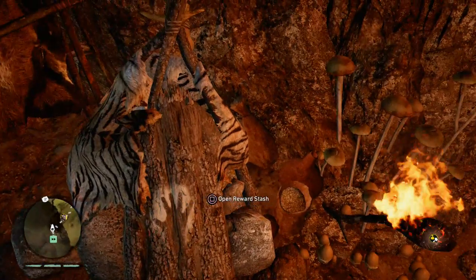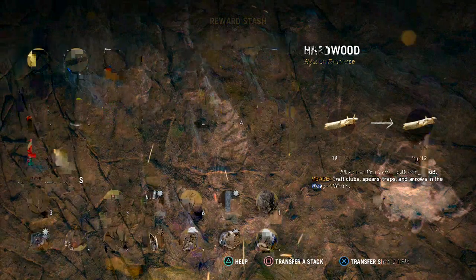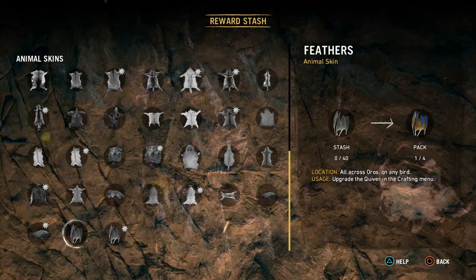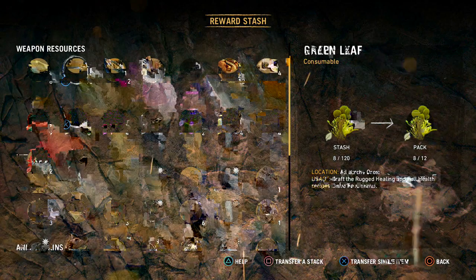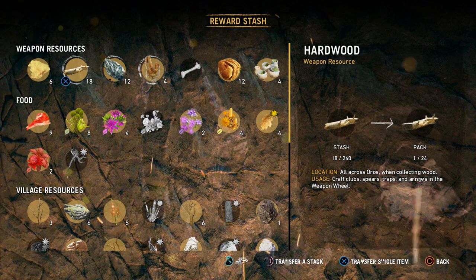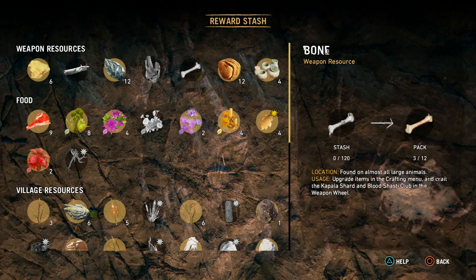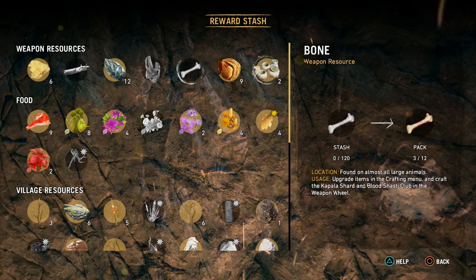Daily resources, let's see what happened. I only have one hardwood — I must have been using stuff. Rare plant, we'll take all of it, that'll be fine. I could use that, it's pretty handy. Take all those. Clay pots — I think those are used for making the bombs and stuff.